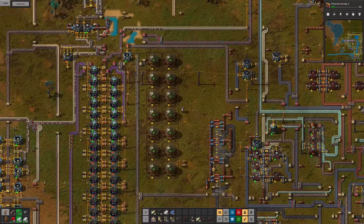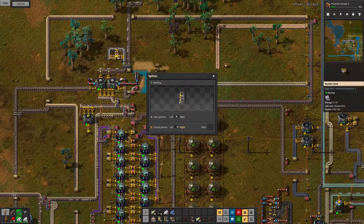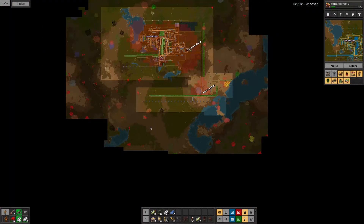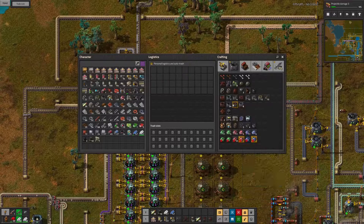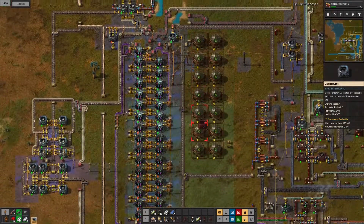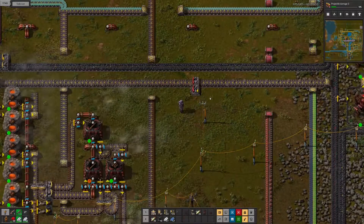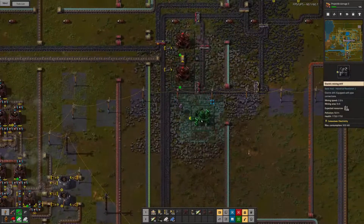Now that I've come back I see that stone and gravel coming in is not as much, so I also changed some priorities on the splitters. I looked at the spread of the pollution and where the biters were. I built some electric crushers that I didn't really need at that point — what I actually should do is build more stone production, and that's what I eventually did.